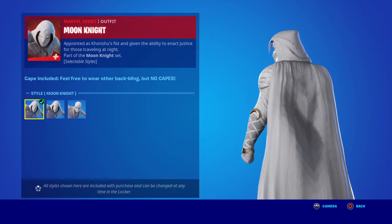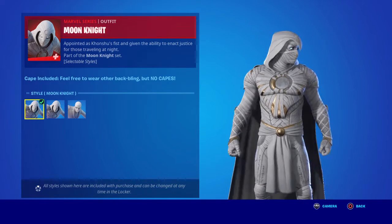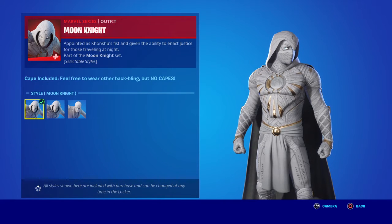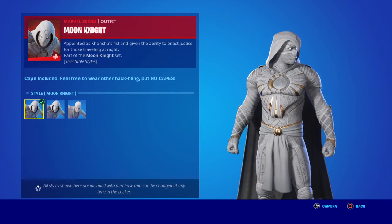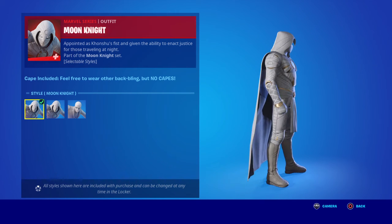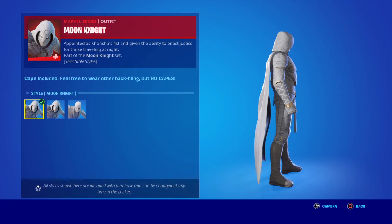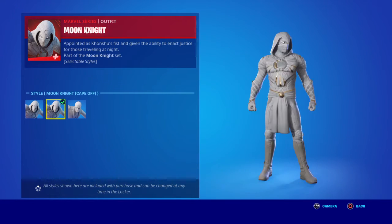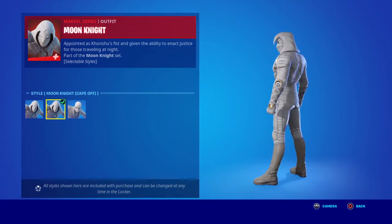Just looking at the pattern there on the back of the jacket - it looks patterned, very subtle. The cape is included. Feel free to wear other bat blings but no cape, so you can actually wear a different bat bling with this one. You can put any bat bling you want but you can't have a cape on, which is why you can wear this one and put any other bat bling on that you think is suitable.